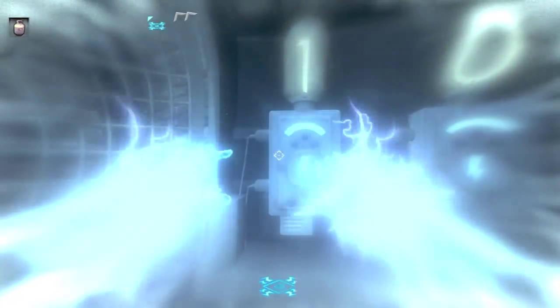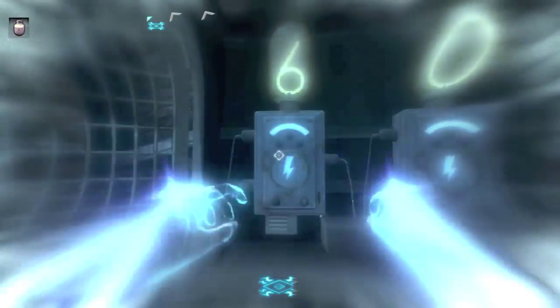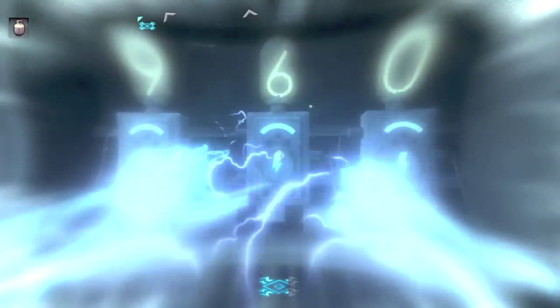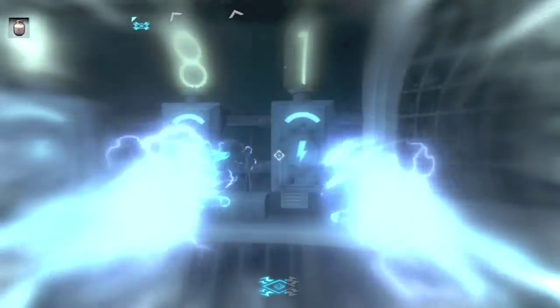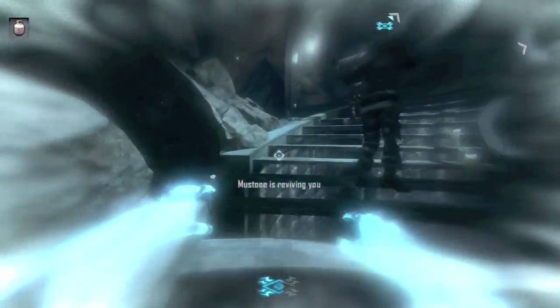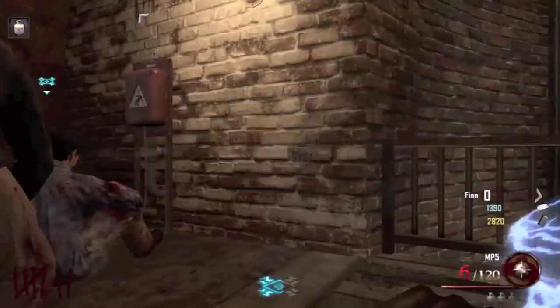When you get to the bottom, zap it nine times, then the second one eight times, then the second one two times. Head back up to the top and revive yourself. This is where you've got to be quick, because you do have until these numbers run out to get to the bottom. So run all the way back down to the bottom after.